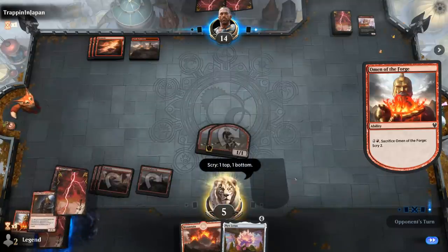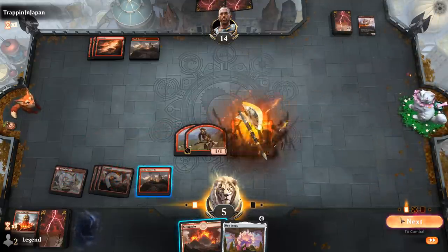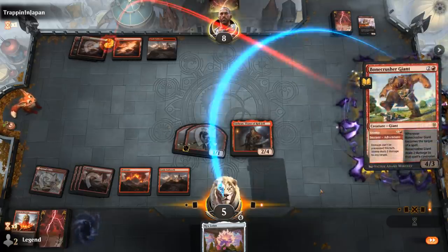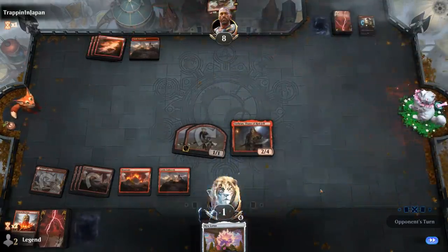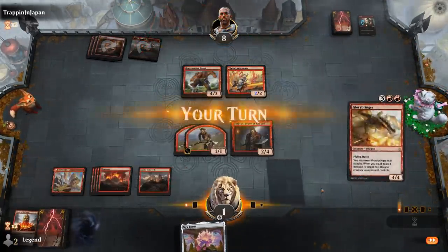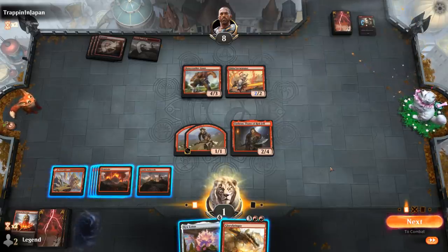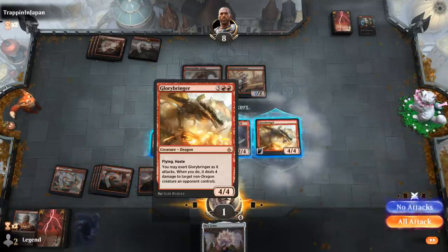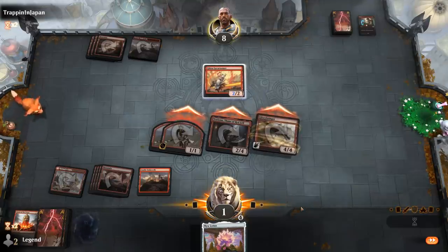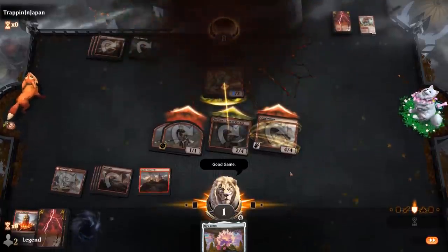Our devotion count is getting lower and lower, so Nyx Lotus is not looking great. Torbran is probably fine here. Opponent probably has at least one burn spell in hand — and indeed, Stomp and a Shock put us at one. They play a Bonecrusher and a Lavarunner, so we're not dead yet. Then we topdeck Glorybringer — quite a draw. I think my opponent is just dead. Exert, attack with everyone, take out the Bonecrusher Giant. The opponent can't jump Torbran and they're still dead. GG's — close one here against Monorat.